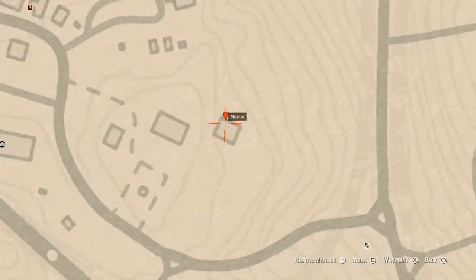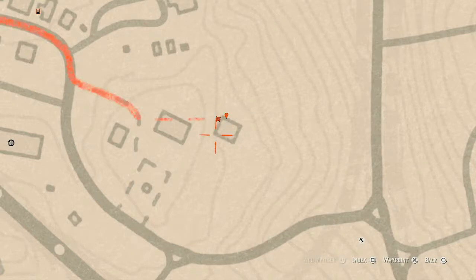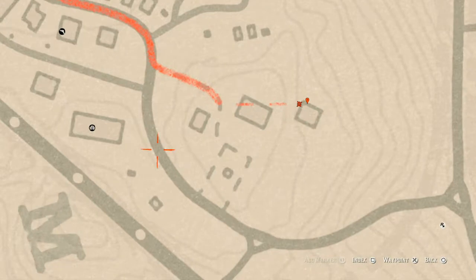Let's go up to Rhodes. I have a couple of things inside Rhodes for you. This marker is a family heirloom — an ebony hairpin. You have to dig for it; it's a dig spot so you do not need your metal detector. Right next to it there's also a tarot card — a Four of Cups. Go get both of those; they're super close to each other.